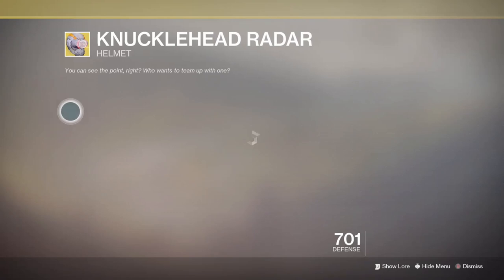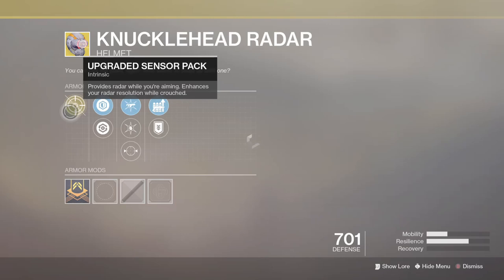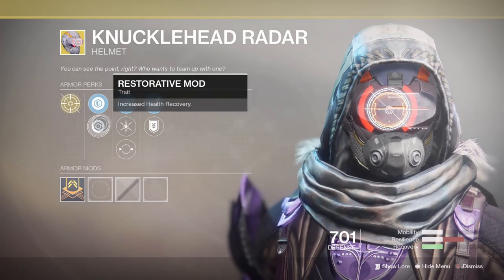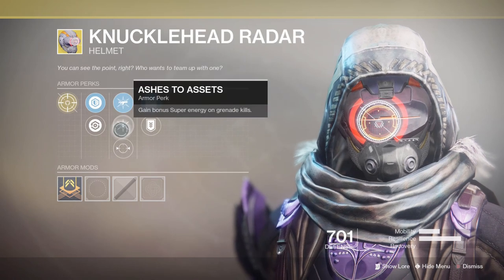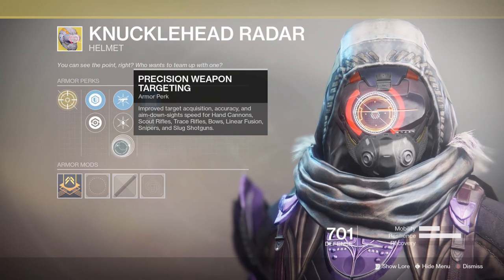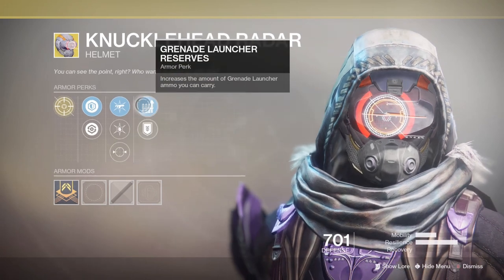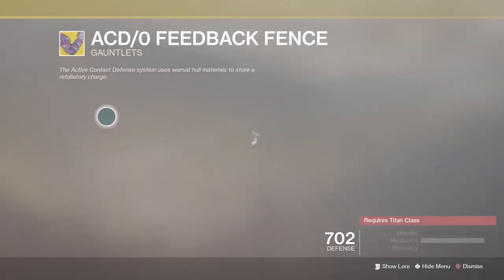For exotic armor, first we have the hunter helmet Knucklehead Radar. This comes with Upgraded Sensor Pack — it provides radar while you're aiming and enhances your radar resolution. This is pretty good in PvP; I personally use it with a hand cannon and that's kind of my comp build. But it has absolutely no use in PvE, so it's very situational. If you don't play Crucible, I really don't think you need to pick it up.